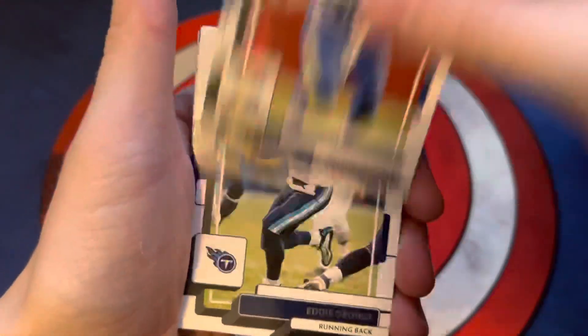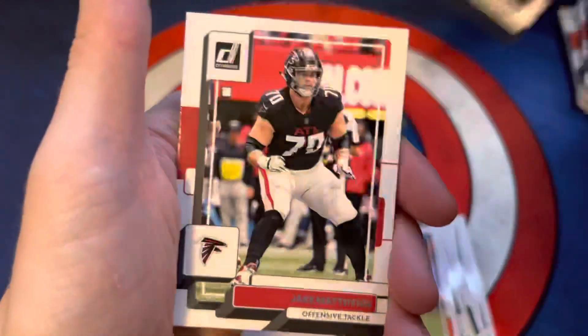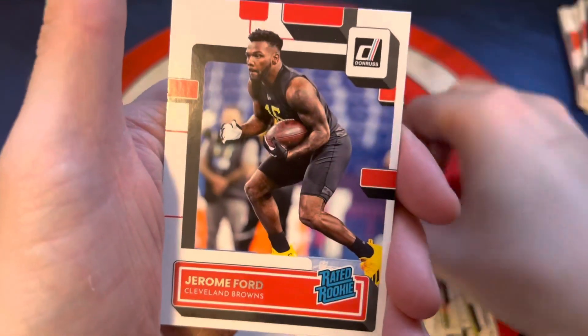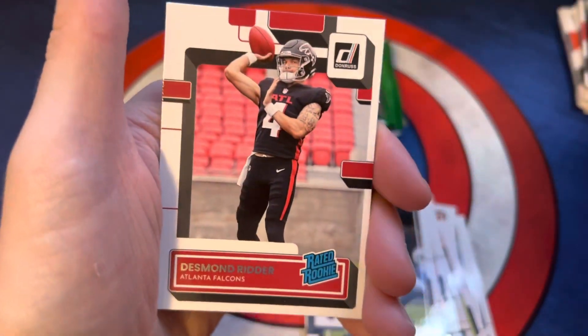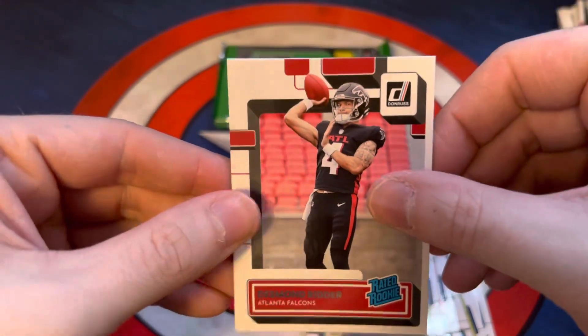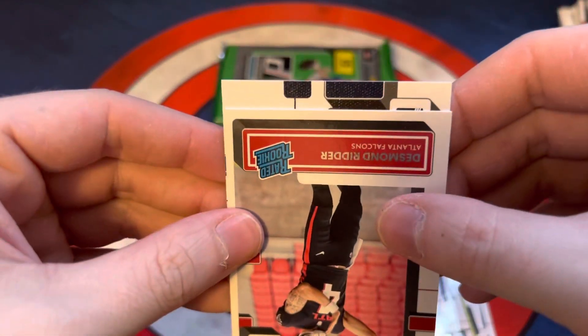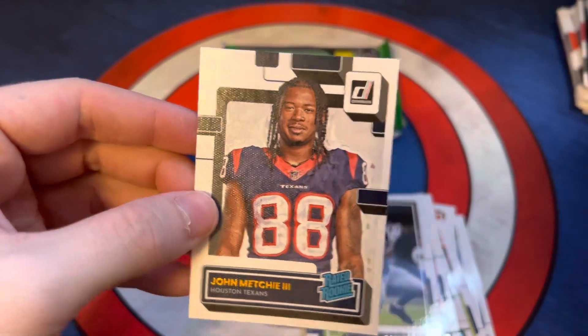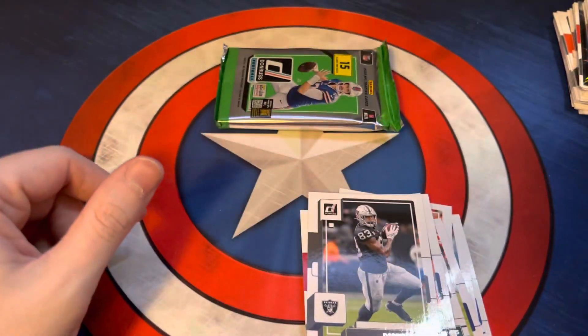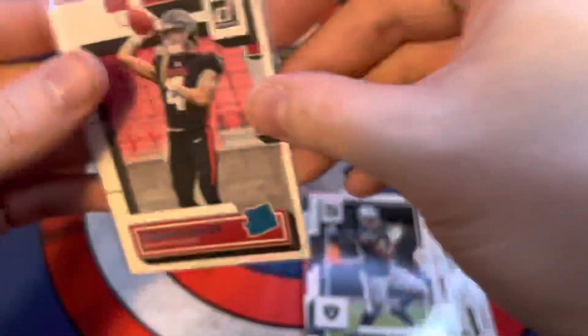We got Aaron Donald, Eddie George, Russ, DeAndre Swift, Brett Favre, Tony, Montez Sweat, Corey Davis, Nick Chubb, Bradley Chubb, Jake Matthews, Darren Waller. Jerome Ford rated rookie, Desmond Ritter. They just released Marcus Mariota so it looks like Ritter's going to be the starter. I think we got a canvas of a Texan - and that's John Mechie. I'm going to go ahead and sleeve up that Ritter, rookie quarterback, starting his second year, so we'll see how he does.